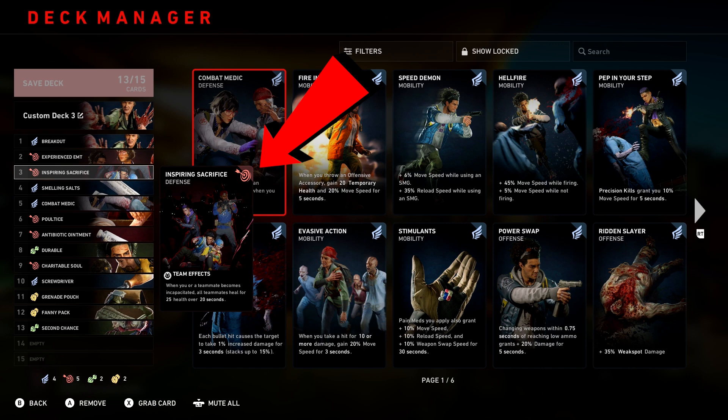Inspiring Sacrifice will be your second card, which is a team effect and also a dual effect. When you or your teammate becomes incapacitated, all teammates heal for 25 health over 20 seconds. It's also a combo card — you'll get a green flash when someone goes down. As a medic, it tells you someone's down so you can go get to them while everyone else heals as you're getting that person up.